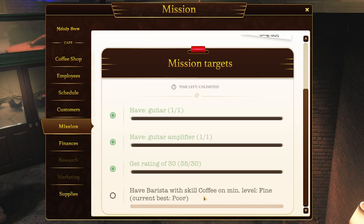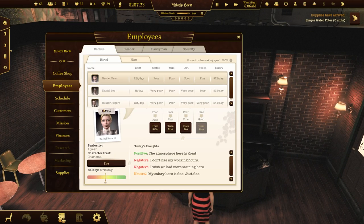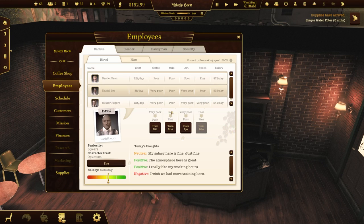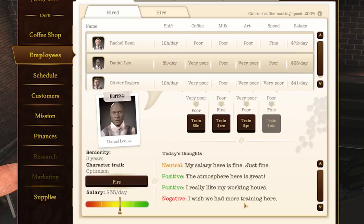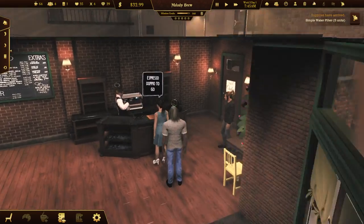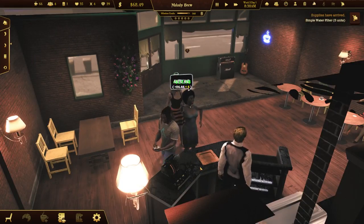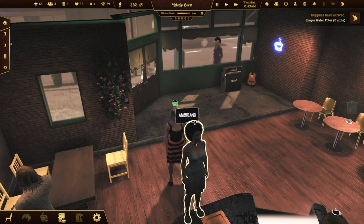Now we need a barista with a skill level of fine. I'm not sure if I'm gonna train Rachel because she came in an hour late and I'm holding a grudge. I might try to train Daniel Lee — he seems like he wants to be trained. He's like, 'I wish we had more training here.' And just like that I'm broke again. Hopefully I make enough today to pay everybody's wages. Everybody's lining up right now.